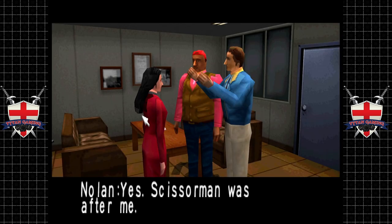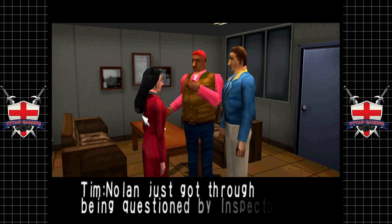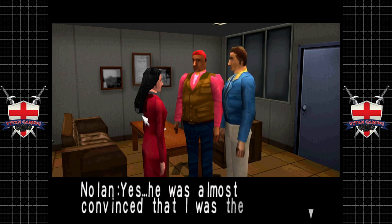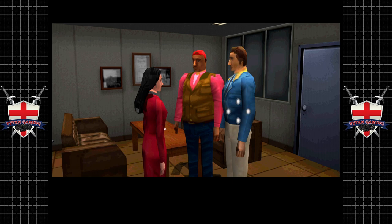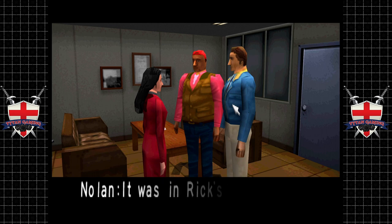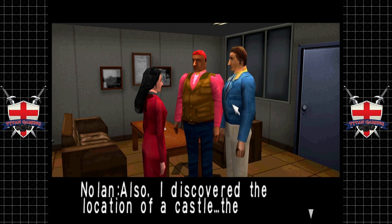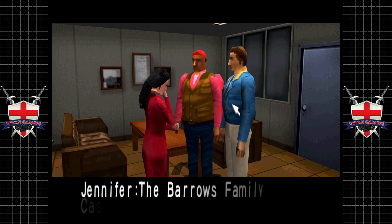Nolan, are you alright? Yes - Scissor Man was after me. It hasn't made the news yet, but Rick was killed. Nolan just got through being questioned by Inspector Gotts, who was almost convinced that he was the murderer. Nolan gives Jennifer the statue which was in Rick's home. He also discovered the location of Barrows Castle - maybe there is a connection.